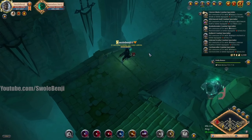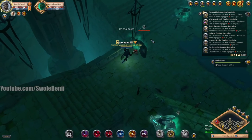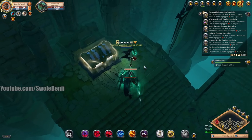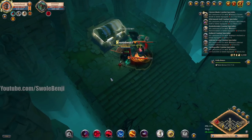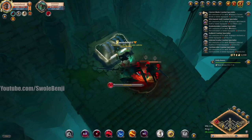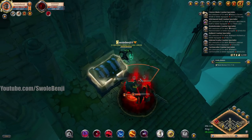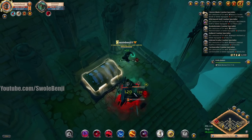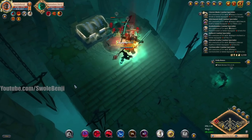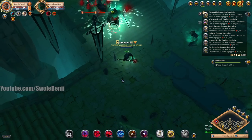I'll keep an invis pot on just in case I can't take the boss. Oh — a chest! Even though it's not on the map, it's because the boss is here. We're going to kill the two lackeys near the chest and dodge their attacks because they're annoying. Here comes the boss. I can actually keep these guys alive as a health sponge of sorts — let's do that, because the boss is going to activate his mega fire spell.